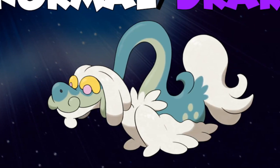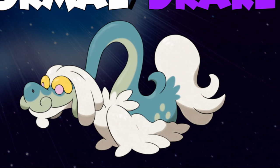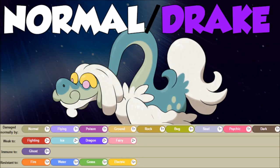Welcome back wolf pack, Verlis here, and this is how to use Drampa. Drampa has a typing we haven't seen before in the seventh generation: Normal/Dragon. Think Dragon, add a Fighting weakness, add a Ghost immunity, and that is the Normal/Dragon typing. For weaknesses we have Fighting, Ice, Dragon, and Fairy. We have that immunity to Ghost, and resistances to Fire, Water, Grass, and Electric.